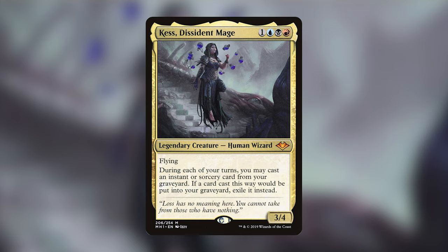So this is a Grixis combo deck — which combos are we running? We're playing the generic Isochron Scepter Dramatic Reversal combo, and we've also got Thousand Year Storm in this deck that also can generate some really weird combos. We'll get more into that later, but that's just what you can expect inside this list.